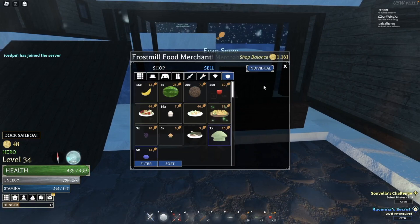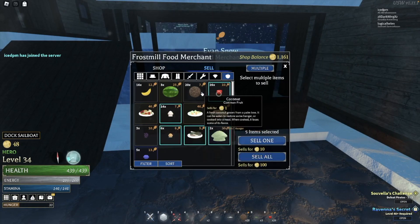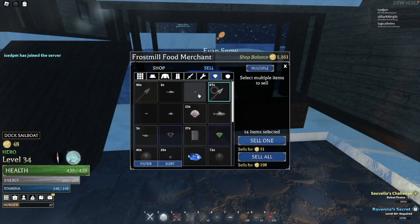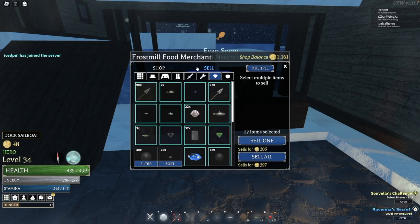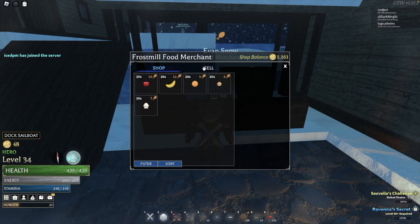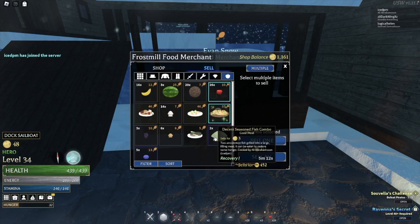So if you look at this, you go into sell and you make sure it's on multiple. And you select everything you have — you can do this with all your items. And when you go, so it says sells for $3.97. When you go to shop and then you switch back to sell, it's unselected, so you can keep stacking it.